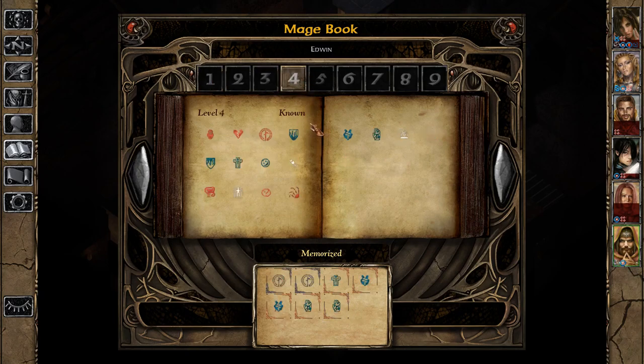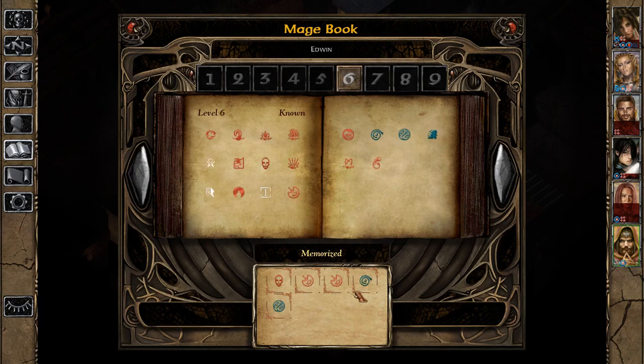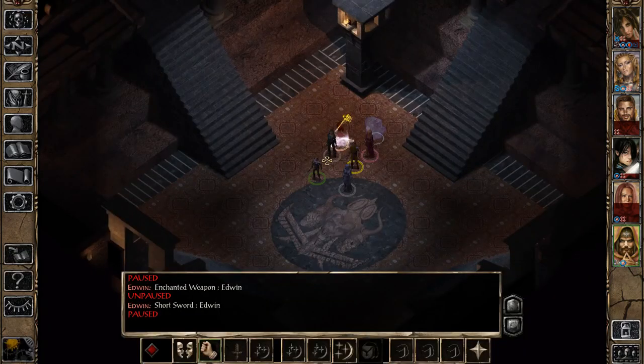Let's unmemorize the Magic Missiles, and here we can unmemorize the Enchanted Weapon. I'm going to unmemorize one Chaos, just to have access to that Spell Immunity. On level 6 it would be nice to have one Protection from Magical Energy for free from an image, but in the upcoming fight it's better to leave myself the option of having some Pierced Magics available. Maybe later on the second projected image we can get some Protection from Magical Energy kind of for free.